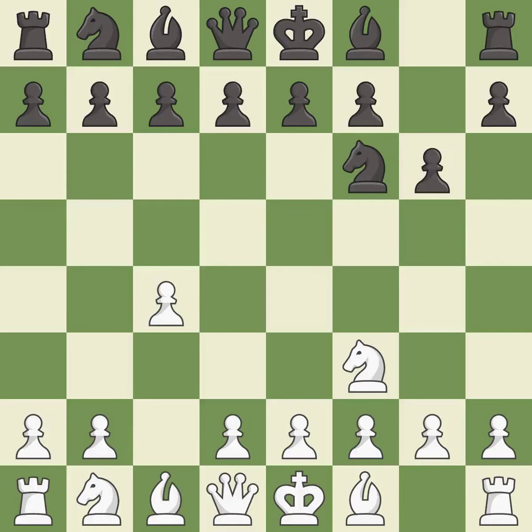The bishop is ready to be developed to an active square. Nc3 develops the knight toward the center and controls the d5 and e4 squares. This creates a threat to win a pawn.